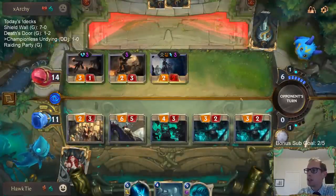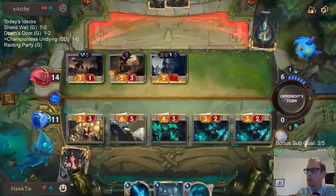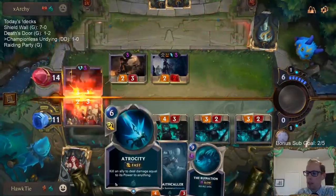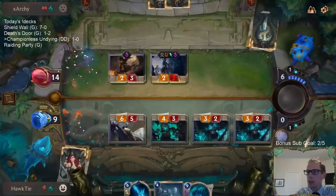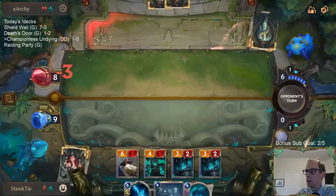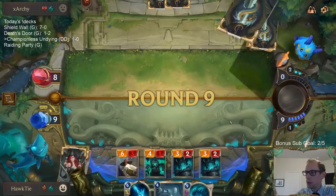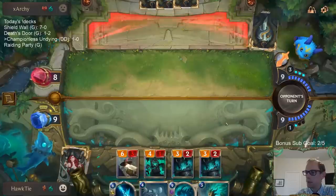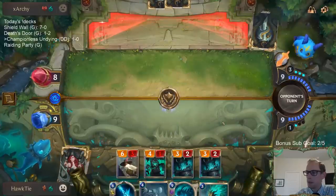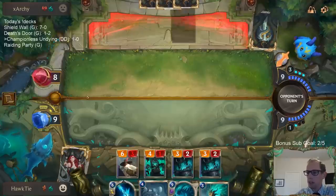I should probably just be going for damage — I should just put these over here and just do ten. Yeah, I should just be going for damage and then Atrocity. This is not a good play by me. I didn't really think about Atrocity — basically if I go for damage, they tap out for Harrowing and then I Atrocity and kill them. That's what I should have gone for.